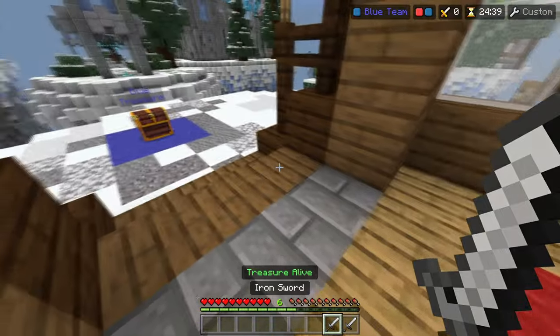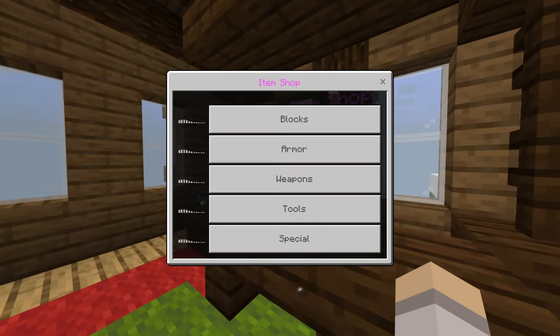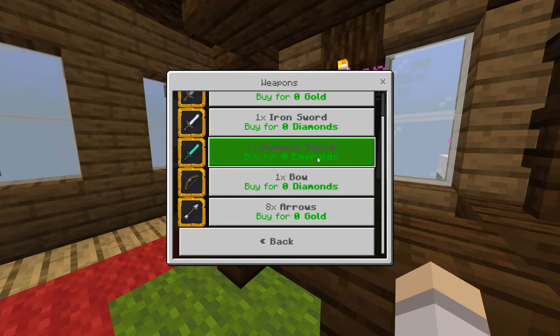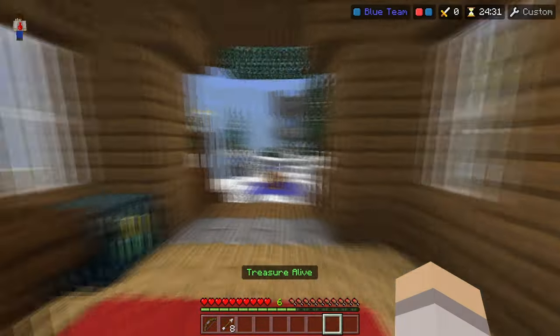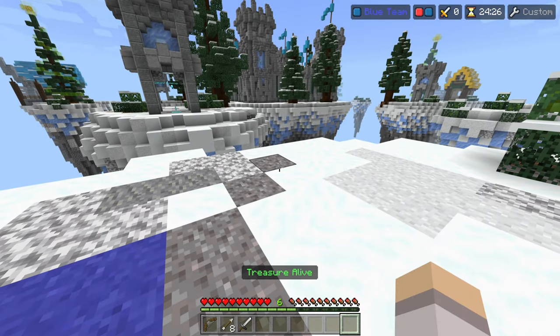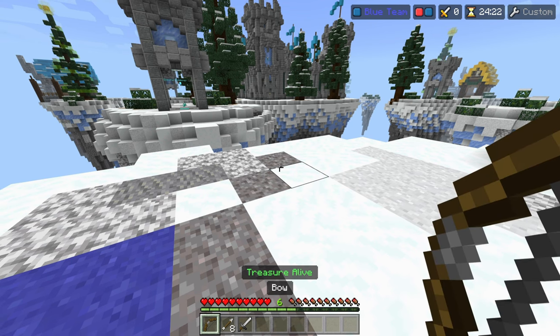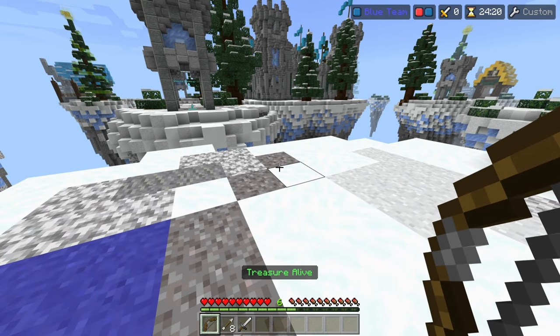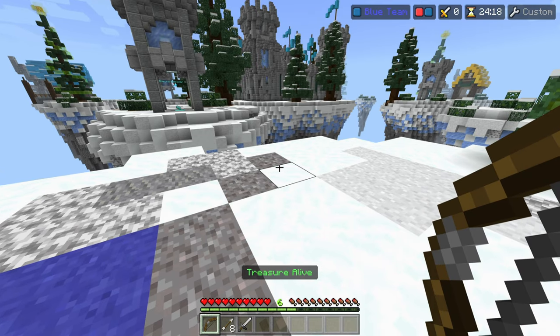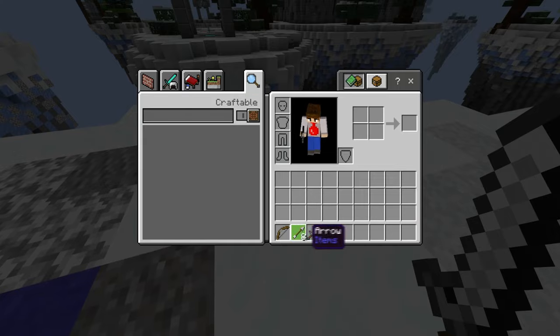Now that we're in Treasure Wars, that reminds me of another way you can do this — with a bow. If you shoot at the ground and then drop it at the exact second you pull back the string, pressing Q at the exact same time you press right-click, you can go ahead and dupe the bow. There we go.